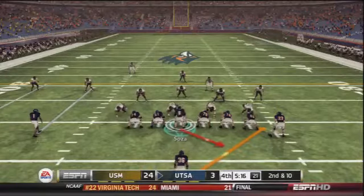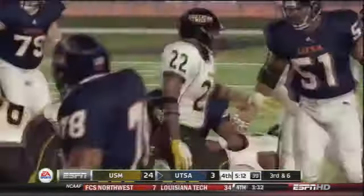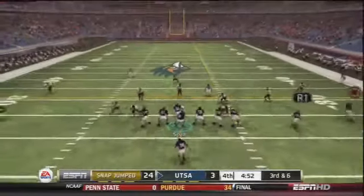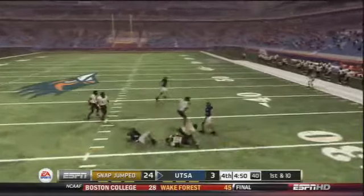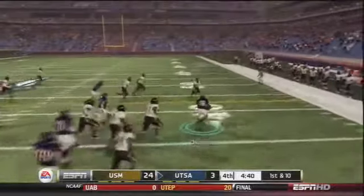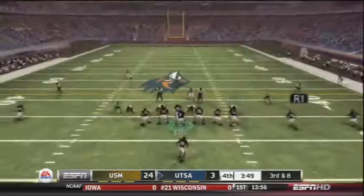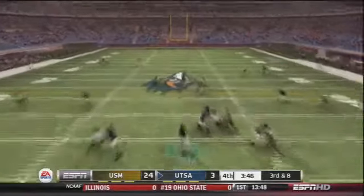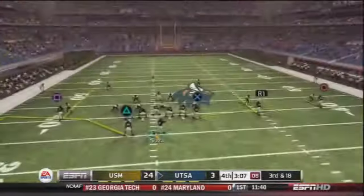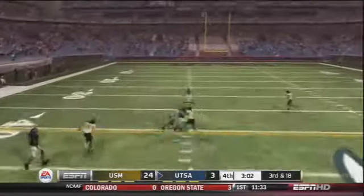Eric Soza on offense — throws it deep looking for Harrison, incomplete. Second and ten, back to the ground game. Evans Okacha up the gut but just too good of defense from Southern Mississippi. No big plays — that's what's really hurt us, the lack of big plays and getting first downs. Cam Jones makes a tough catch, but it's a little late. Down by 21, we gotta get touchdowns. Okacha finds a crease, gets about 8-9 yards. Third and eight, Soza over the middle — Muller makes the catch near midfield. We do all this work just to get to midfield and we still gotta do so much more.